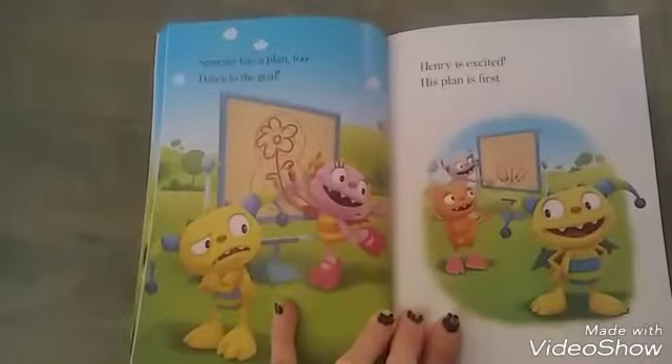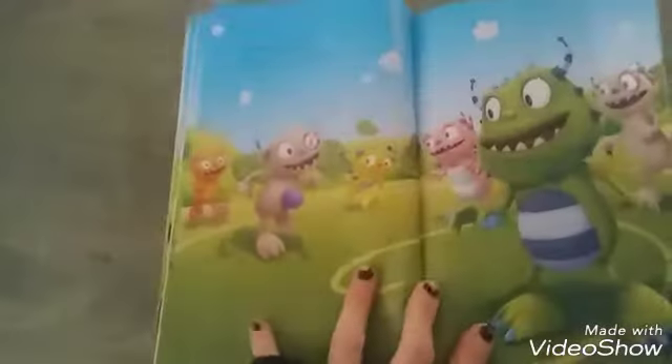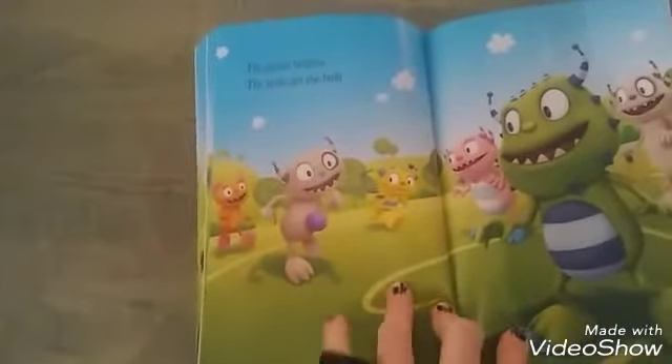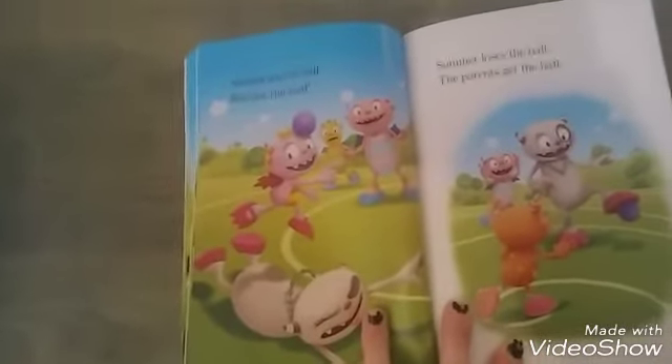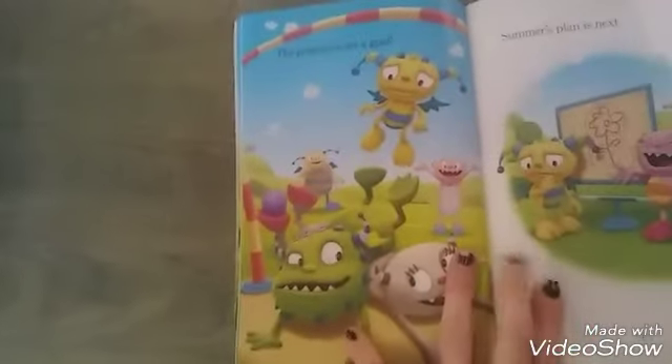Henry is excited — his plan is first. The game begins. The kids get the ball. Summer gets the ball. Run fast, run hard. Summer loses the ball. The parents get the ball. The parents score a goal.